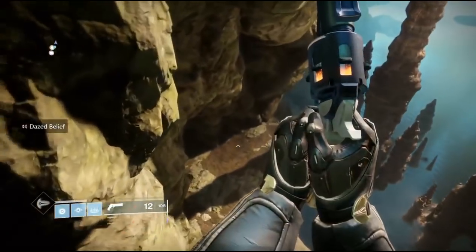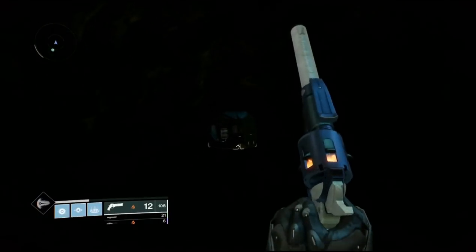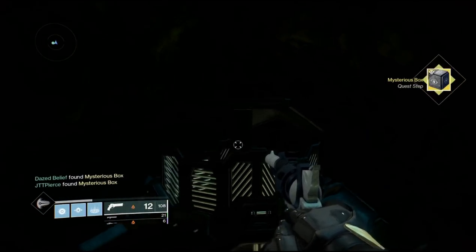The first place you can find the mystery box is when you come up to the forge and get that broken bridge — you want to go left, drop down, and inside this little cave you're going to get your mystery box.